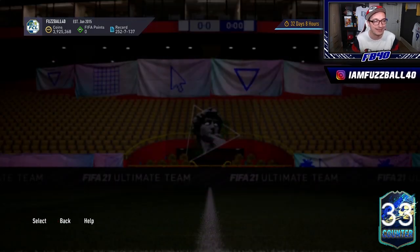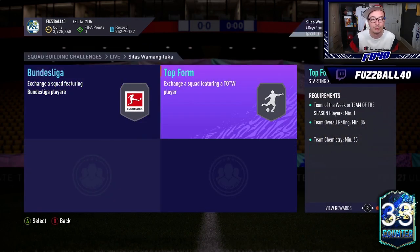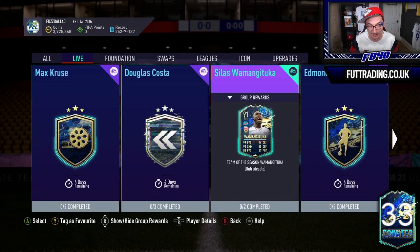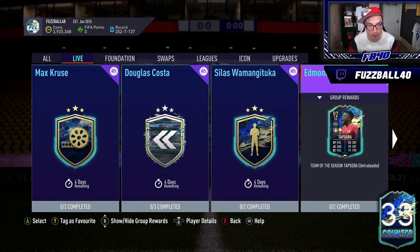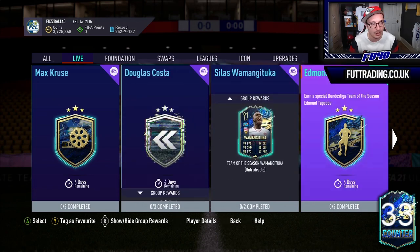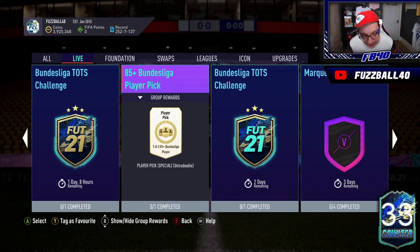The most important thing right now is Bundesliga TOTS — everything I think about is based around that. The SBCs we're getting daily are causing fodder to spike like crazy. Wameka's 2-card SBC, Tapsoba — an absolutely brilliant SBC — Douglas Costa, nostalgic for a lot of people, Lazaro which is a sensational card, and then on top of that the 85-plus Bundesliga player pick — suddenly fodder spikes. You have to take advantage of any moment you can with the supply of fodder right now.